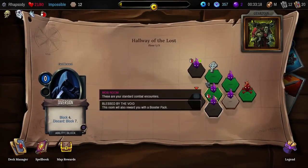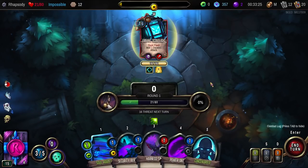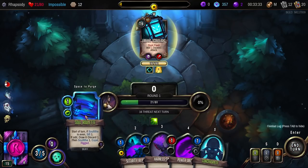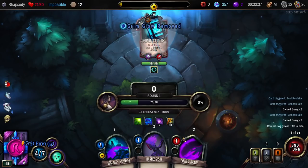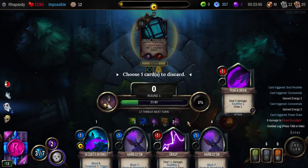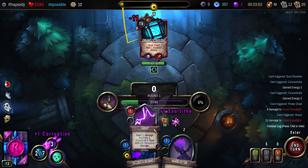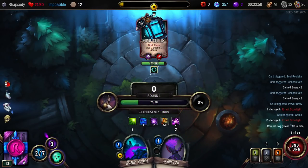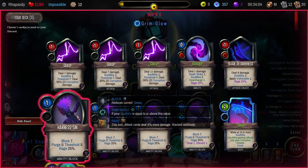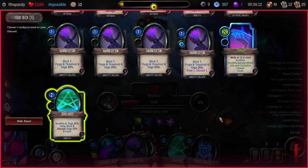Errant Scout Light — we also get a card that will be discarded in the block, which is nice. I do get to draw the card this turn as well — nice. Soul Roulette. Concentrate, Concentrate. Then give myself the ability to draw a card. And then it still wants me to discard a card. 17 threat next turn — I probably want to hold on to the Security Blanket if possible.